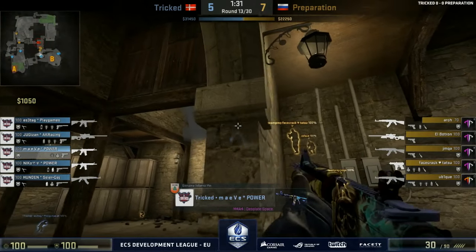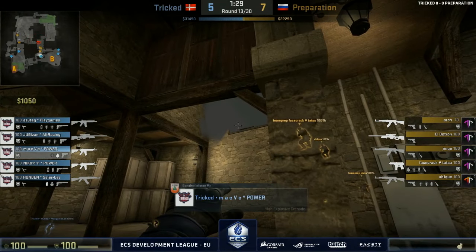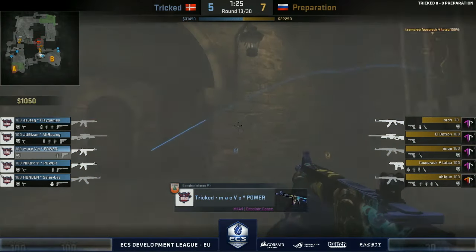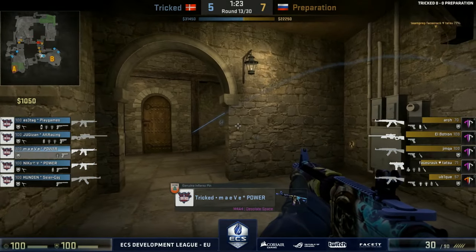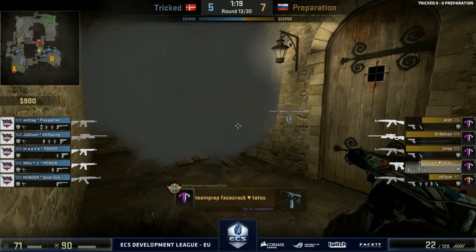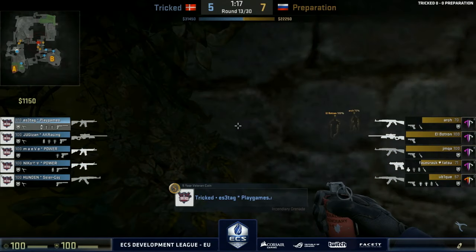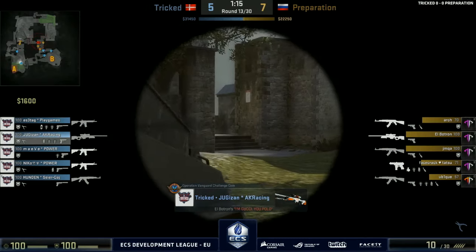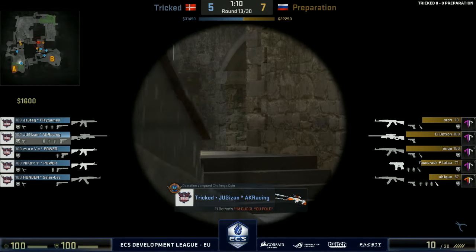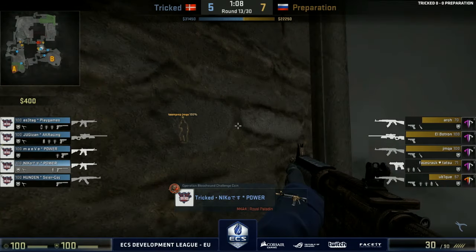That is a skill in and of itself — assessing how a round really went. Did we get into advantageous positions and still lose the round? Well, that means we can still do that — it doesn't mean it doesn't work. B has also worked for them quite often, so will they go back to some B? They've got presence towards A at the same time, so right now it's a little bit obscure for Tricked as to what Preparation want to do.